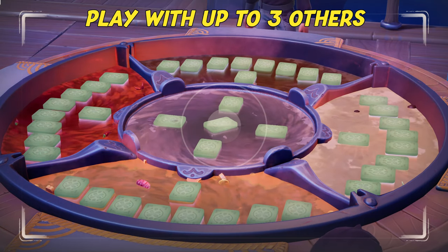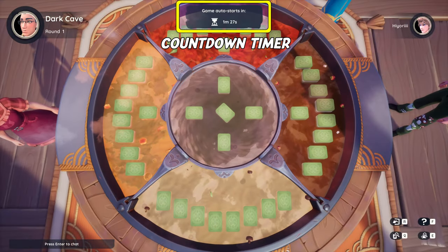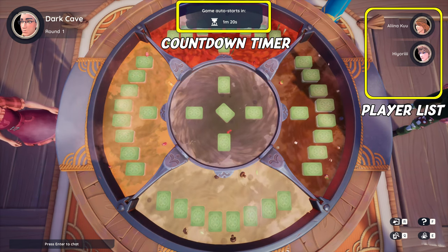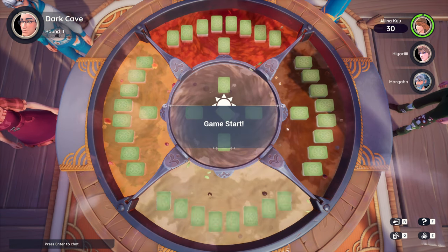Hot Pot can be played with up to three other players. Once you interact with a hot pot, there's a 1 minute and 30 seconds countdown timer, and if three other players join before that, the game starts immediately. Empty player spots will be filled up by villager NPCs.